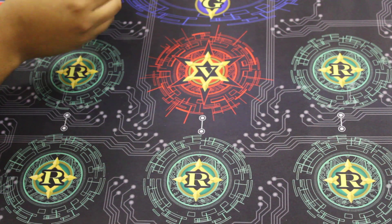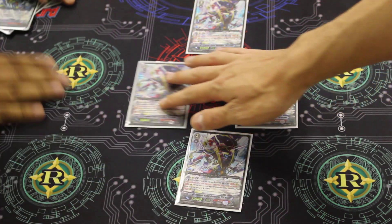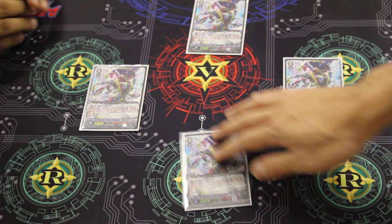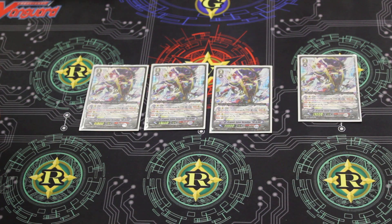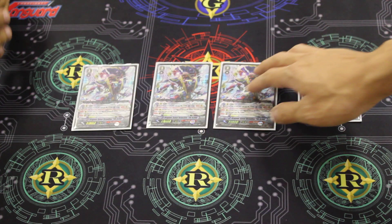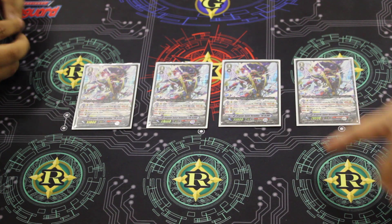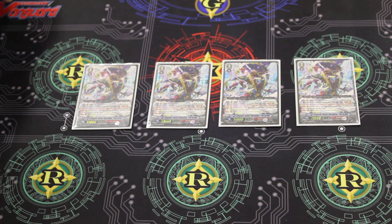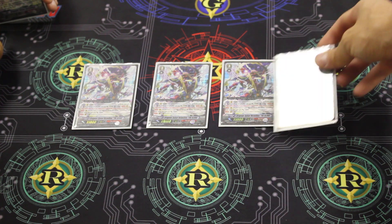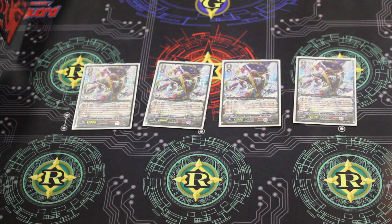Obviously, we'll start with the big parts — for the Blood. You really want to get onto the Blood. You want to cross-ride it as quickly as possible, though I actually sit on Vermillion a little bit longer. What's nice with the Blood is it's 11K, so you can easily put a 7K behind it to hit those consistent 18K columns. I personally like running four Bloods. Some people say it's too much, but being able to consistently cross-ride and have that solid 11K body is always beneficial.